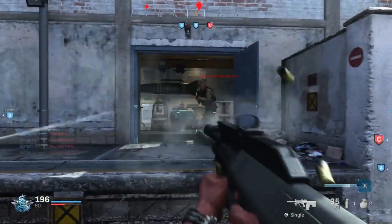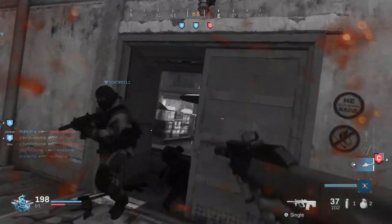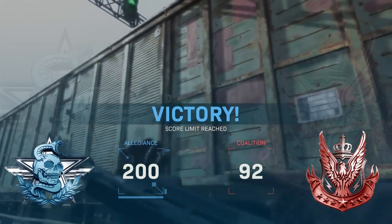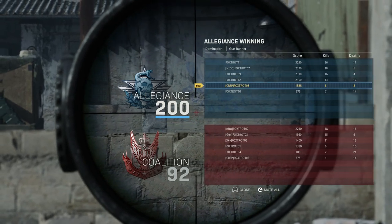I end up getting a double kill here. And as you can see, when you get damaged your screen actually turns black and white, which is really interesting, and as you slowly regain your health, your screen slowly gains back the color. My first game on Modern Warfare was a victory, and I was even more excited when I saw this right here — final kill cams are back!